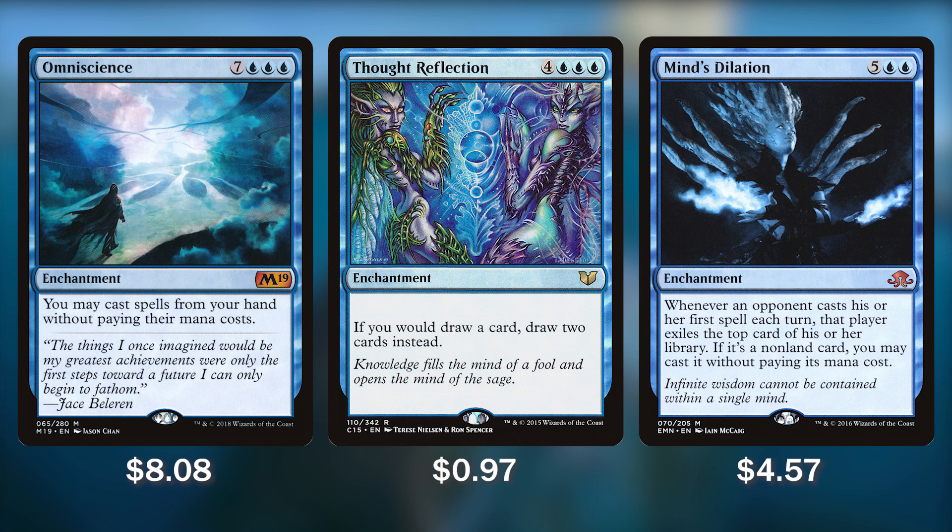We also have a few ridiculously powerful enchantments: Omniscience, Thought Reflection, and Mind's Dilation. These are some of my favorite blue spells in the game, but they are very expensive to cast. Omniscience costs 7 blue-blue-blue — 10 mana total — but you may cast spells from your hand for free as long as it's in play. Just a ridiculous card, and if we get it on the board or cheat it in, there's no reason we shouldn't just win. Thought Reflection for 7 mana — 4 and triple blue — means if you would draw a card, instead you draw 2 cards. Mind's Dilation is a doozy at 7 mana: whenever an opponent casts their first spell each turn, that player exiles the top card of their library, and if it's a non-land card, we just get to cast it for free. There's a good chance with Mind's Dilation on field we're going to be casting 2 to 3 spells before it can get removed, equating to a lot of free mana.